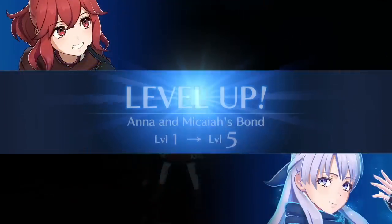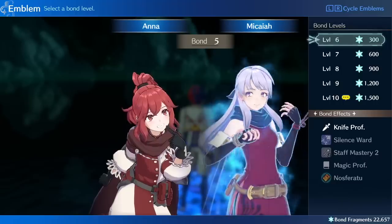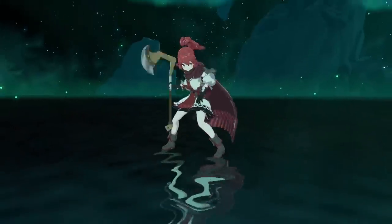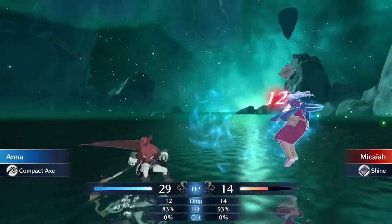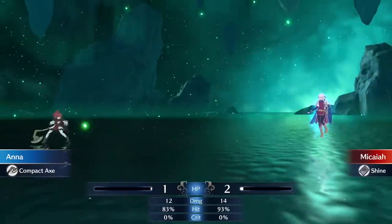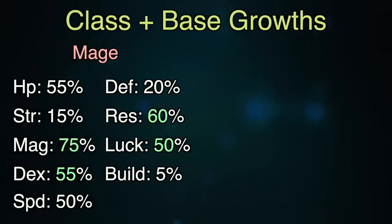This is going to allow Ana to reclass into whichever magic class you want, and the staff proficiency will come in handy later for promoting. If you don't have the DLC, Ana by default will have to go into the Mage base class. This will boost her magic growth up to a whopping 75%, even if it only increases her luck growth by 5%, compared to some other classes that have it at 10 or 15%. She's only going to be in this class for 9 levels, so taking that 5-10% hit in luck growth really isn't a big deal — on average it'll only be a 1 point luck difference. It's far more important to maximize her killing potential this early, and so that's why I'd choose Mage. This brings her growths up to 75% magic, 55% dex, 60% resistance, and 50% luck, with the rest of the base growths staying the same.